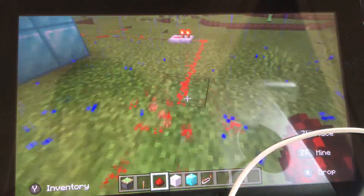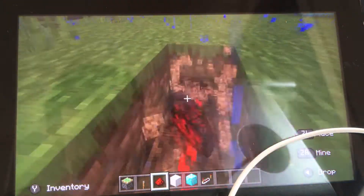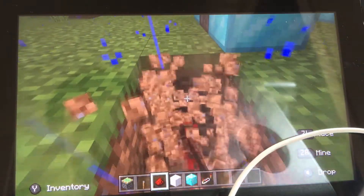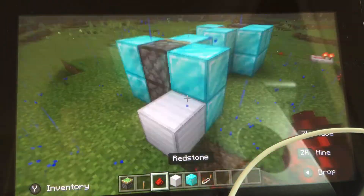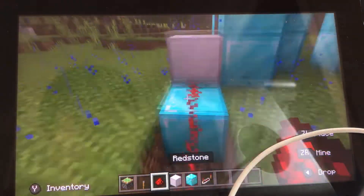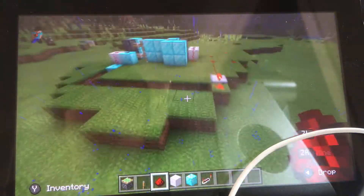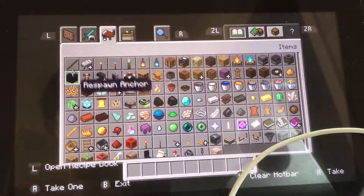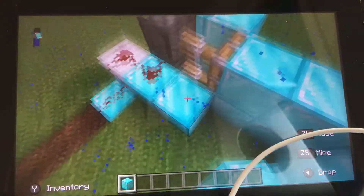I would probably suggest that you do this underground. Obviously we're going to have a block there. And then you can cover this up with green carpet, and then there you are. And then obviously you're going to want to put diamond blocks there so that nobody can see your pistons.